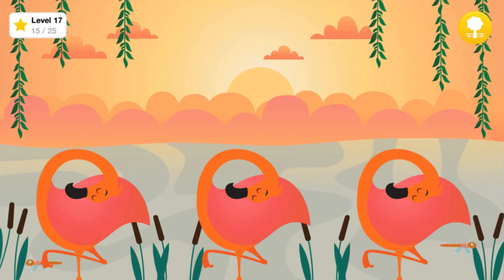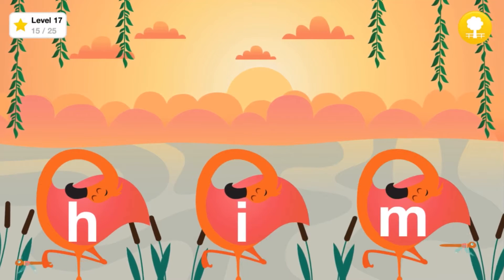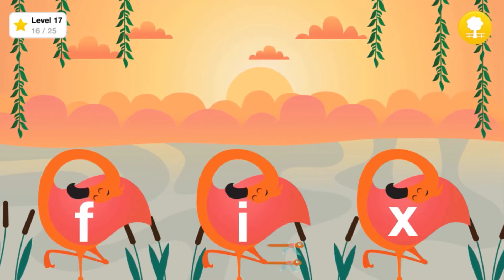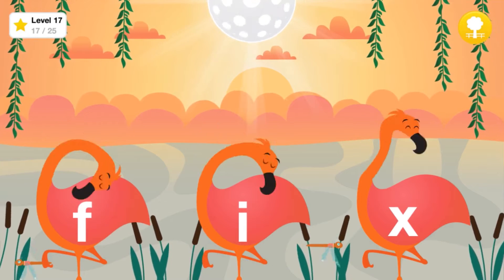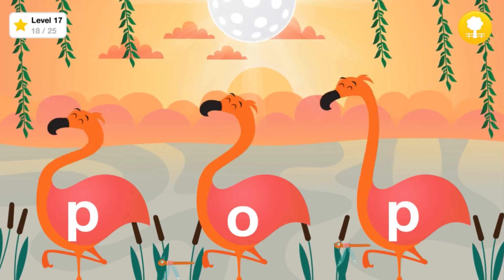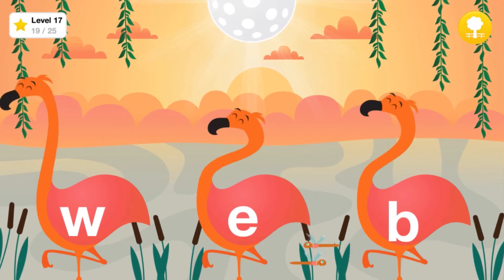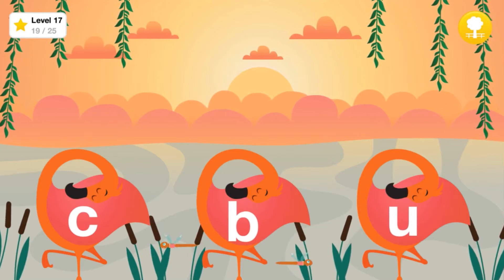Slide the flamingos to spell the word Him. Slide the flamingos to spell the word Fix. Slide the flamingos to spell the word Pop. Slide the flamingos to spell the word Web. Slide the flamingos to spell the word Cub.